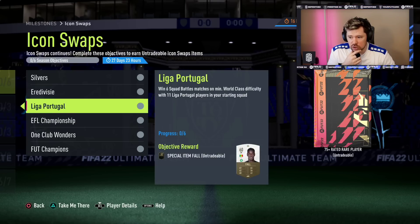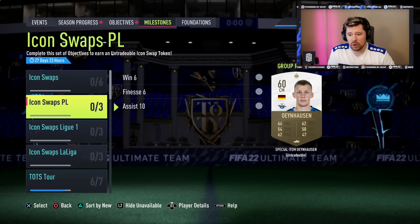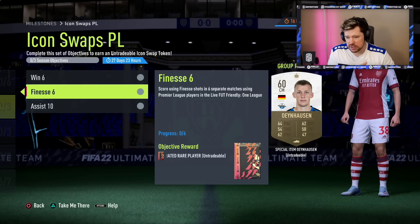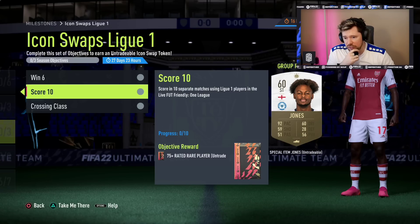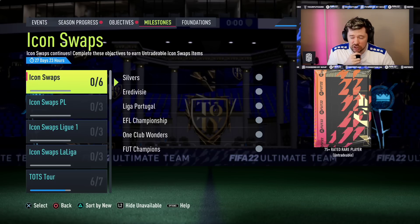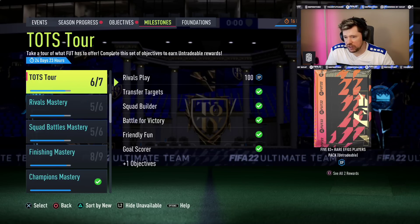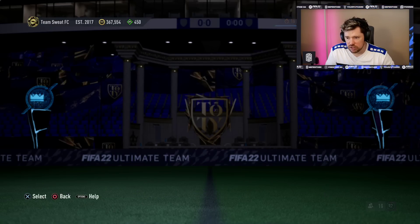Icon Swaps: silvers - six squad battles matches on World Class with Eredivisie. Six squad battles matches on World Class with El Divisie, Liga NOS, or Portuguese Championship. One club wonders, Fut Champions. EA have done it again making it impossible to do easily. You can do silvers with either Championship, Liga NOS, or Area Divisie. Then Liga NOS, then Area Divisie - so that's 18 games of squad battles, which is real pain. Premier League: win six, score using finesse in six, assist in ten. League One: win six, score ten, cross in five. La Liga: win six, score ten, through ball assist in five. That's nine tokens - Icon Swaps is back.